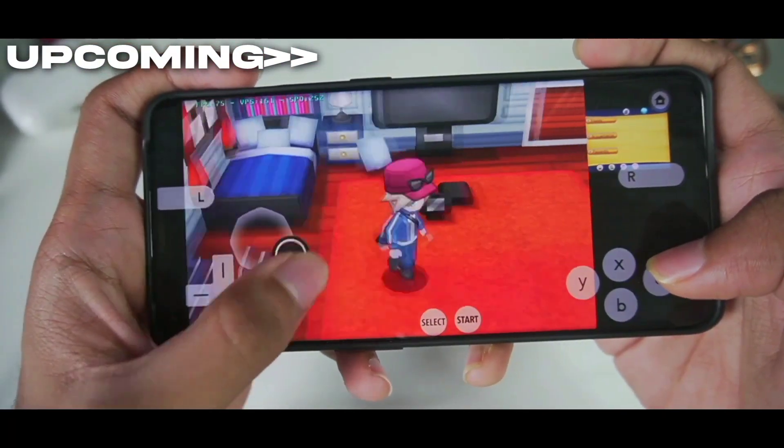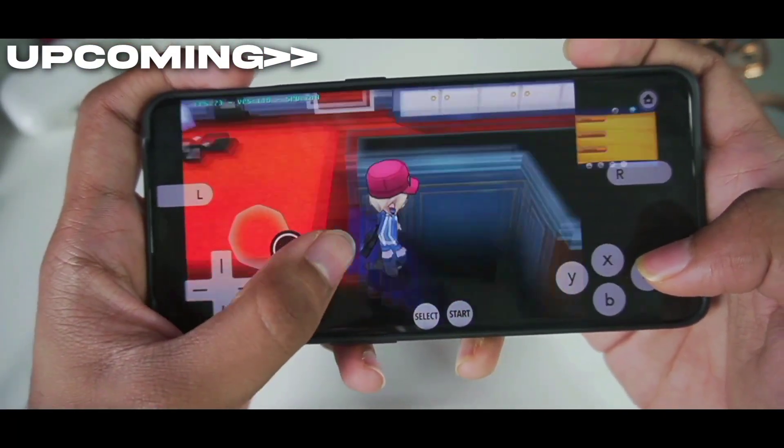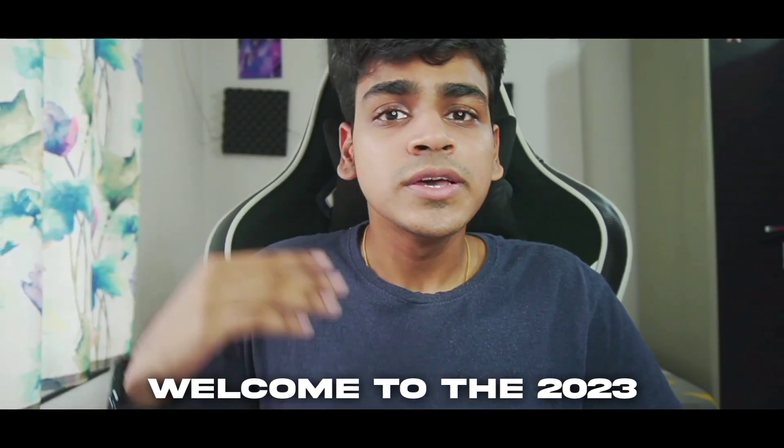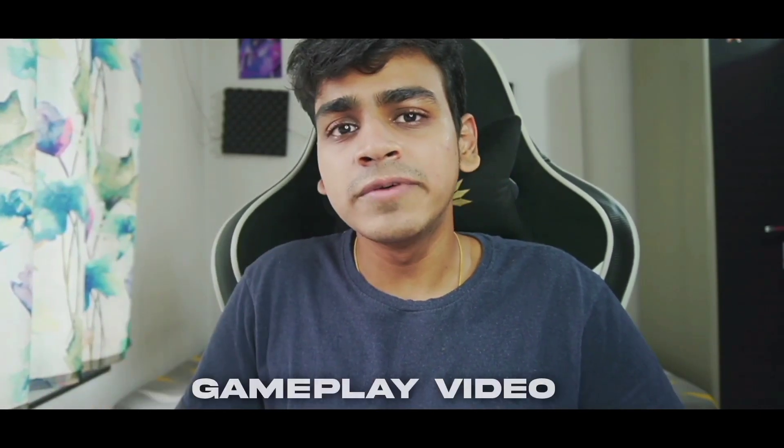As you guys can see we are playing Pokemon X and we are getting more than 70 FPS in Citra MMJ Android. Welcome to the 2023 Citra Emulator Android Setup Best Settings Gameplay Video.